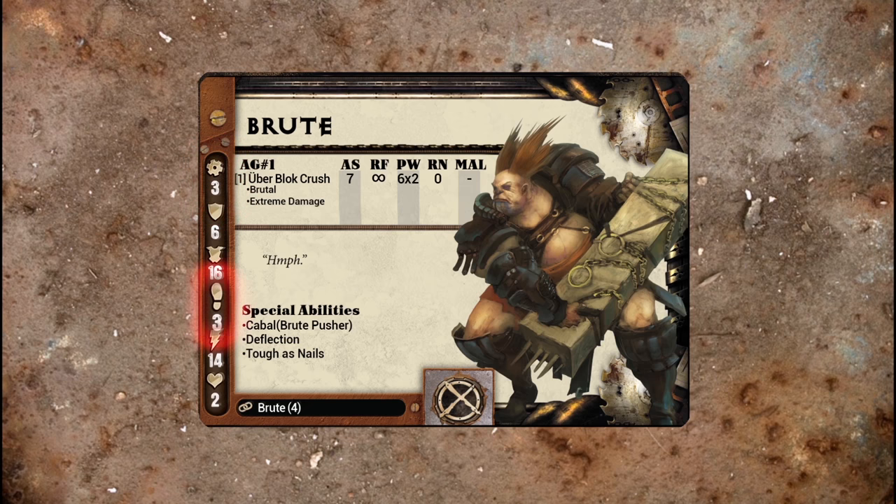Movement: this shows the distance in inches that a model can move when it spends an action on movement. Defense: this represents how well a model can dodge out of the way of attacks. Armor: this represents the general survivability of a model. Psychology: this represents a model's mental fortitude.